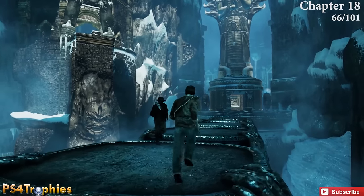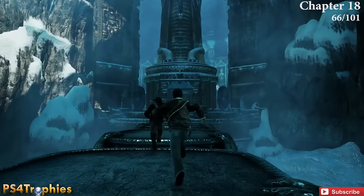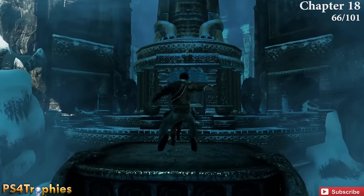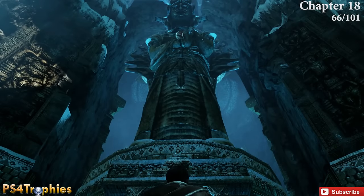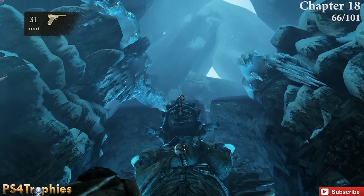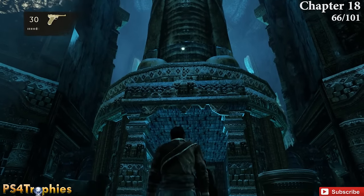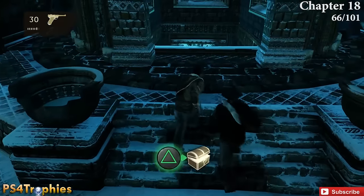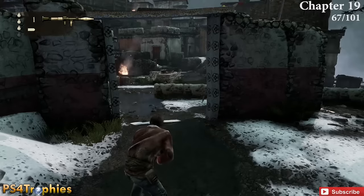Number 66 is towards the very end of chapter 18. You raise these platforms, you and your buddy are jumping over, and before you go into the passage in front of you, if you look straight up — it's really hard to see — you can see the treasure blinking up there. Shoot it down.